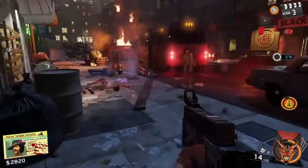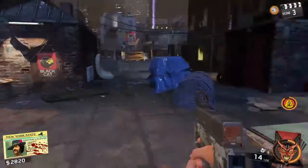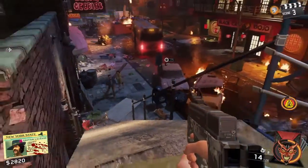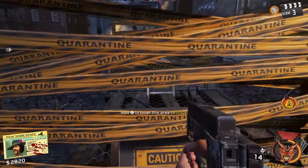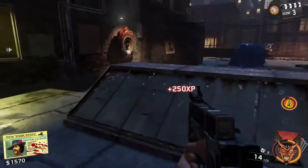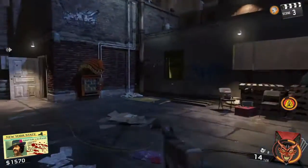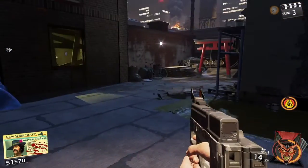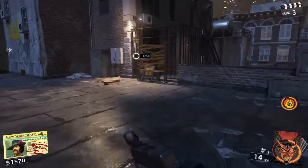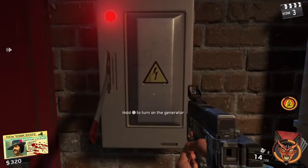Once you save up 2,500 points or more, you want to head up this little incline here — this ramp — and open this door. I'm showing what I believe to be the easiest way to do this. If you want the Jugger-Eggnog it's right there on the wall. Continue up this staircase, hang a left, open this door, and the second power switch is right here.